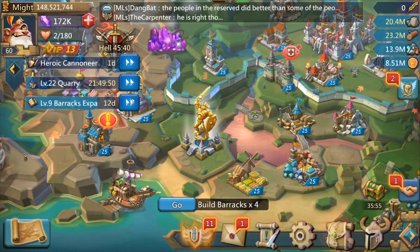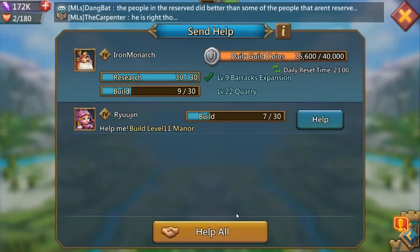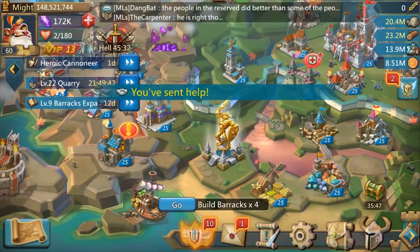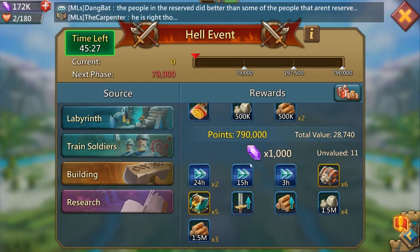You can maximize profit from hell events and from normal daily events that come up within Lord's Mobile. Save your speed-ups and try to make use of when hell events drop down and give event points, or when you get double rewards for speed-ups, gems, or chests. That is the only time you should ever spend your speed-ups when you're trying to build your account.